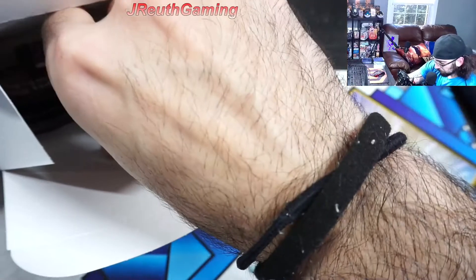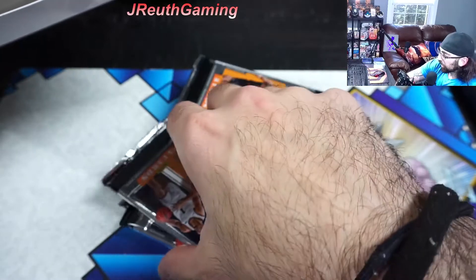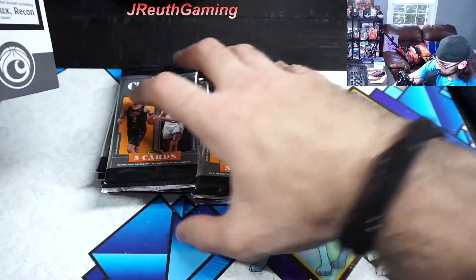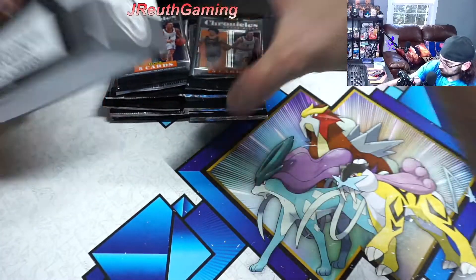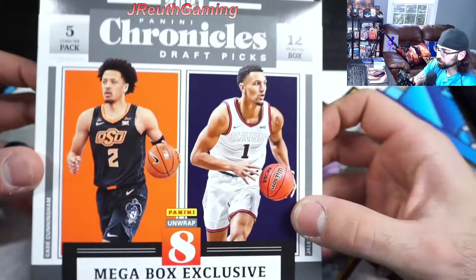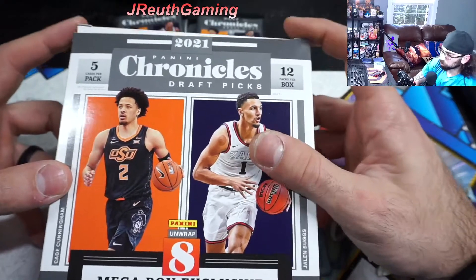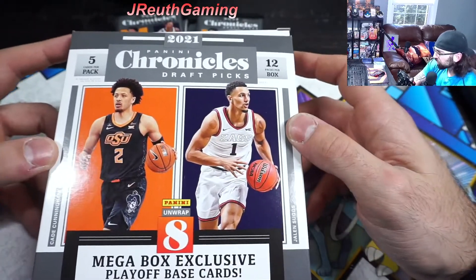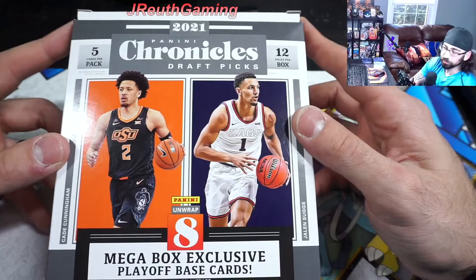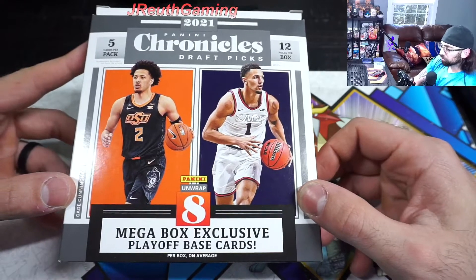Out of those three, honestly, no one's doing great. But the guy that is doing great is Evan Mobley so far, and Scotty Barnes. They both almost had a double-double, one board away from a double-double in their first regular season game. So good for those guys. We're looking for Cunningham, Suggs, Mobley, and Jalen Green — they're both Jalens, I get them confused sometimes.